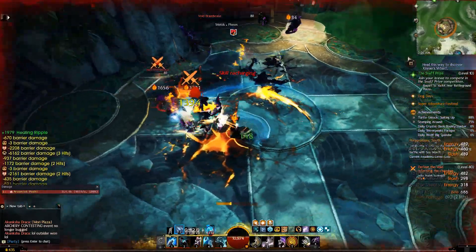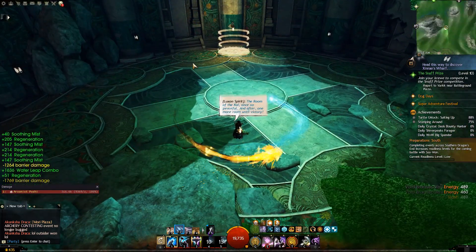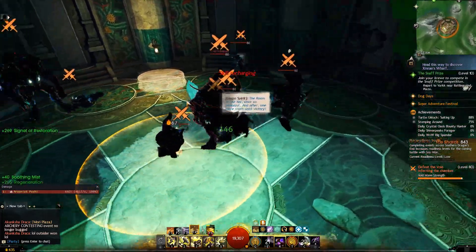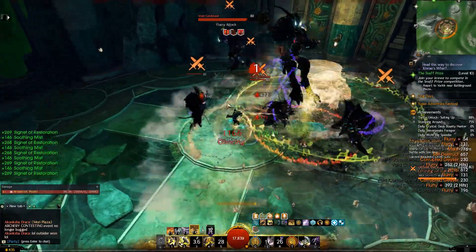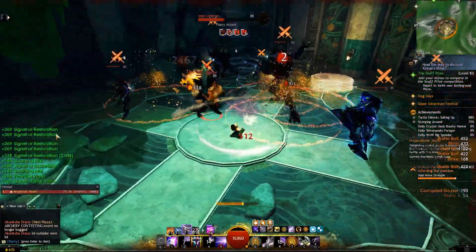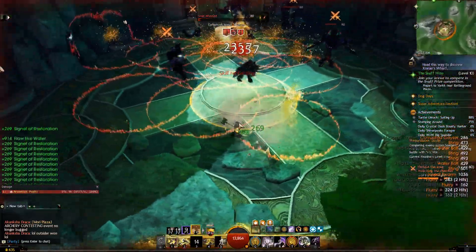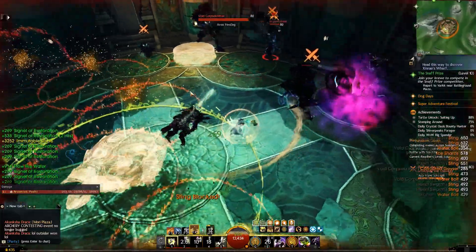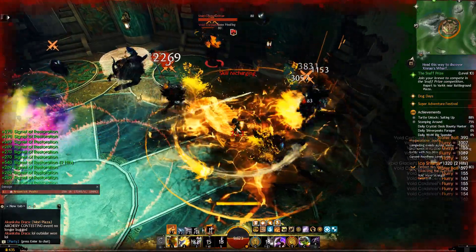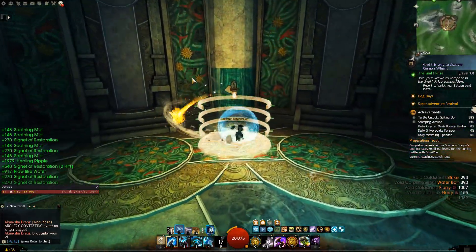Catalyst, when looking at the elite spec system, is probably a reflection of the main class/subclass elementalist-slash-engineer idea — particularly Scrapper. It carries a bit of the complexity of both. If you're looking for a super simple, durable elementalist build, I'll direct you to my condi Tempest build, linked in the description. But today I'm getting into what I think is the most interesting and fun part of Catalyst.